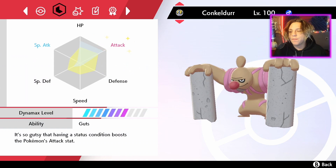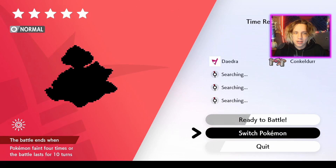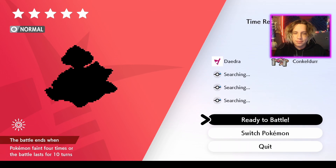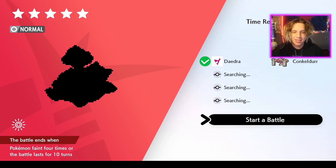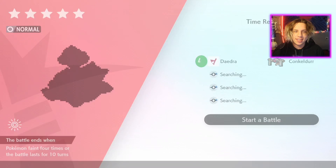Conkeldurr is really bulky with great stats. I have 252 EVs in HP and Attack, and four EVs in Special Defense. If you don't know much about EVs, I have a full in-depth guide in the description. Anyway, let's try to solo this Gigantamax Snorlax raid — I'm really hyped about this!